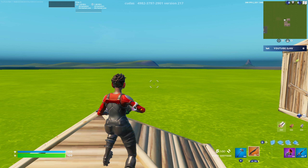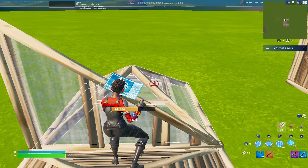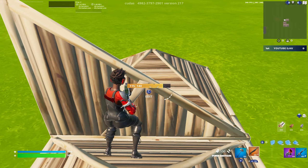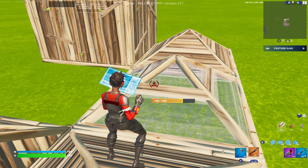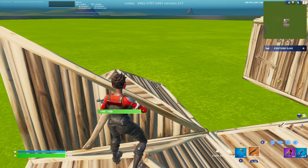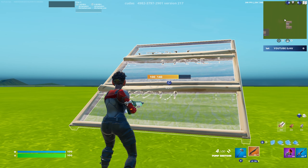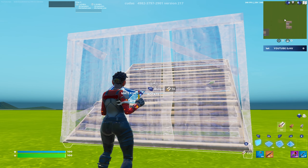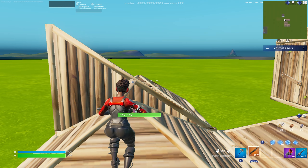Let me explain this to the best of my ability. So I placed a wall, then I placed a cone, then I took out my shotgun and took a shot. The last build I placed was a cone. But look — I placed a cone, got out of switch mode, went back into switch mode, and now I have my wall out. That's what that setting does. No matter if you place a stair, when you get out of switch mode and go back, it will always be a wall.